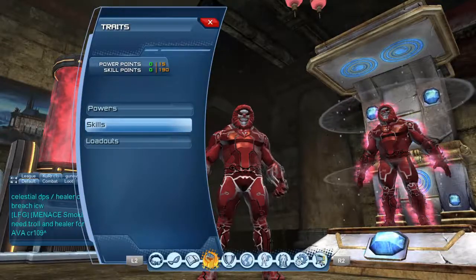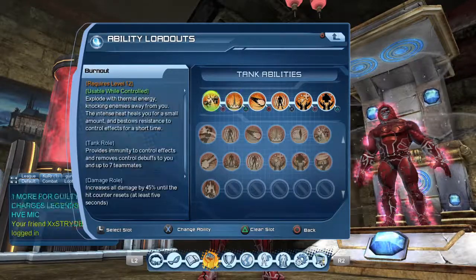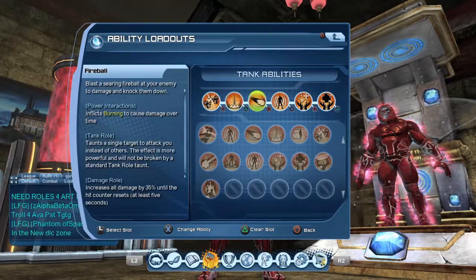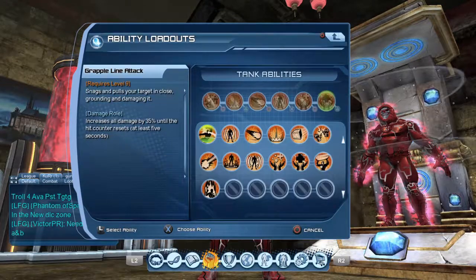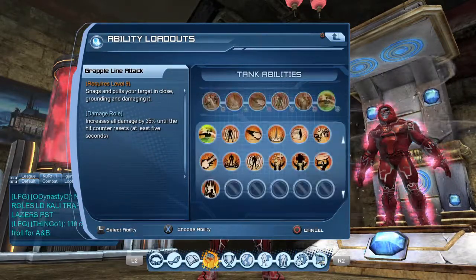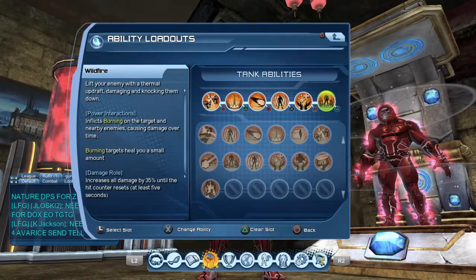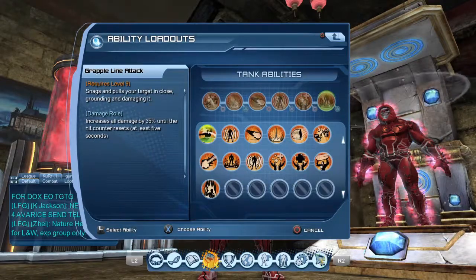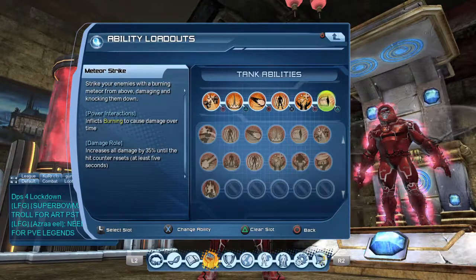Let me go over my loadout real quick. For new content you really want to run a heavy heal loadout — what I call it — until you're done grinding, then you can loosen it up a little. This one has quite a few heals in it but works out pretty good. The only pull I have is backdraft. When I need to, I switch out the grappling line. Wildfire is what I usually keep in there to help spread DOTs — you can also use meteor to spread DOTs, which works fairly well.